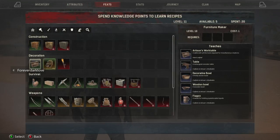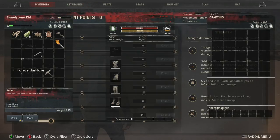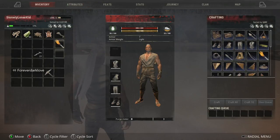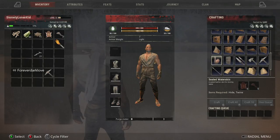Let's take a look at our feats. Right under survival you learn fiber bedroll, rawhide bedroll, twine, improvised torch, and a sealed water skin. I think you actually start off with all this — you don't have to unlock it in feats. Anyway, the sealed water skin takes five hide and five twine.